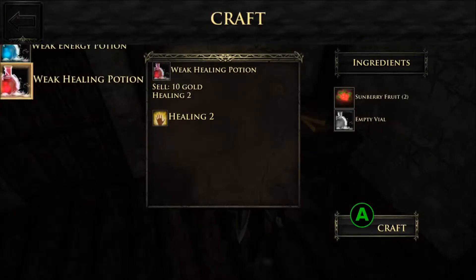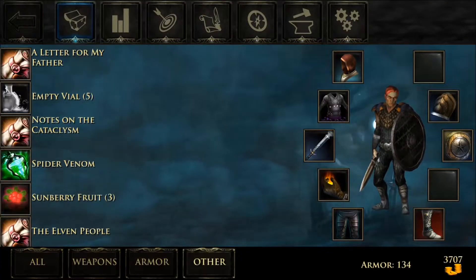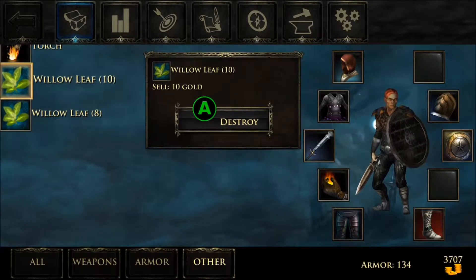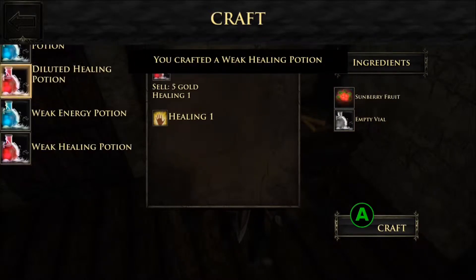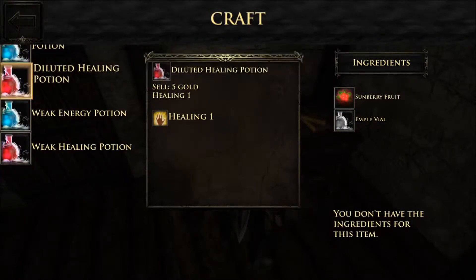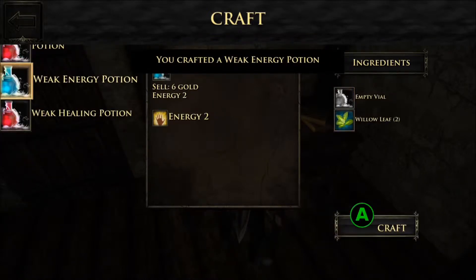It turns out the Sunberry Fruit — I don't have a lot of those. I only have like three. I have so much Willow Leaf, it's crazy, but I only have five empty vials as well. So I think I'm going to focus on the healing potions. I'm going to make the strong one, then the weak one, then the diluted one — the worst one. And then, since I have three more vials, let's make some weak energy potions. I have Willow Leaf for days. And that'll do it — we're out of empty vials.